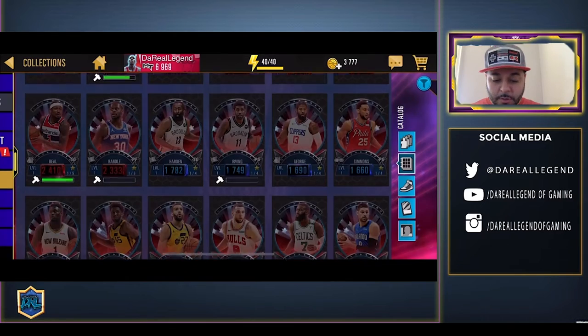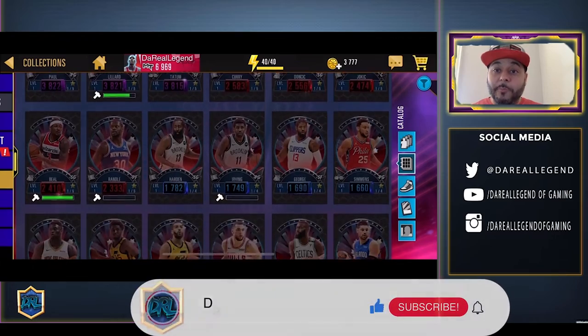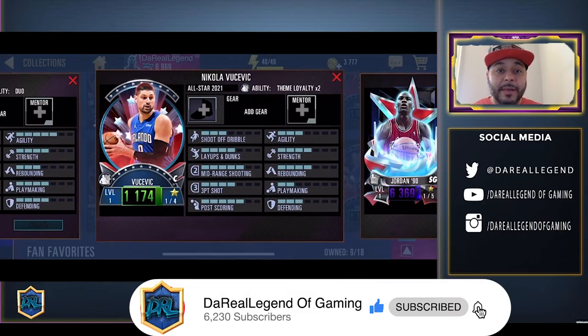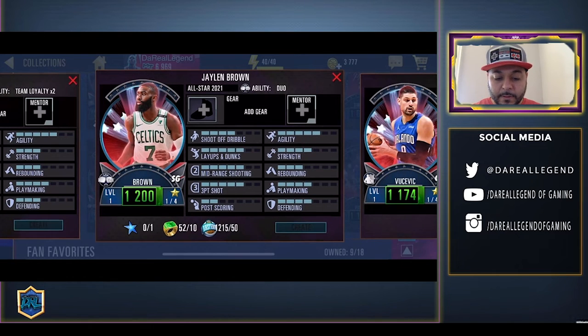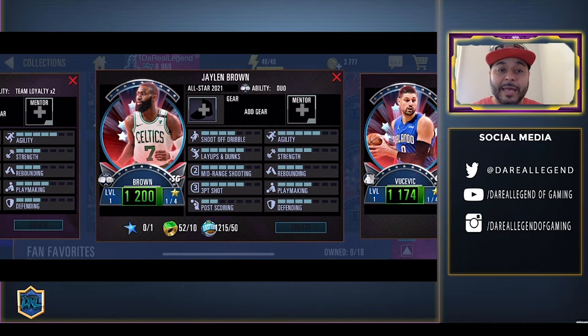This is a jam-packed theme — 24 players included. The first player is Emerald Nikola Vucevic. He has a theme loyalty ability, so if we pair him up with two other cards from this theme he will get a power increase. Then we got Jalen Brown, who has the dual ability — if you pair him up with Jayson Tatum he will get an increase.